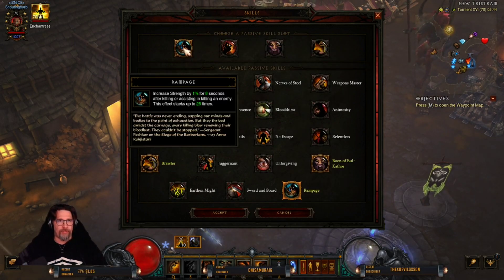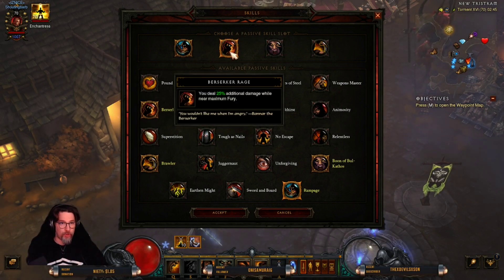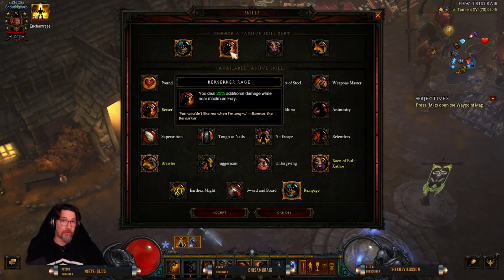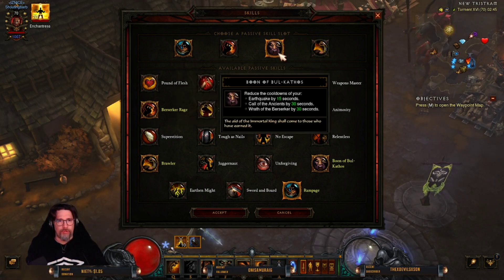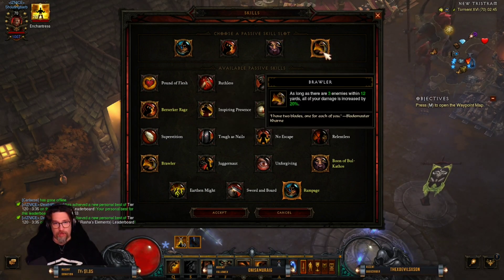For passives: Rampage — increases strength by 1% for 8 seconds after killing an enemy, stacking up to 25 times. Berserker Rage — deal 25% additional damage while near maximum fury, so keep that fury orb as high as possible. Boon of Bul-Kathos — reduces the cooldown of Wrath of the Berserker by 30 seconds, bringing it from 120 seconds down to effectively 90 seconds. Brawler — as long as there are three enemies within 12 yards, all your damage is increased by 20%.